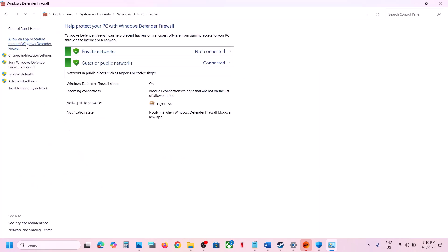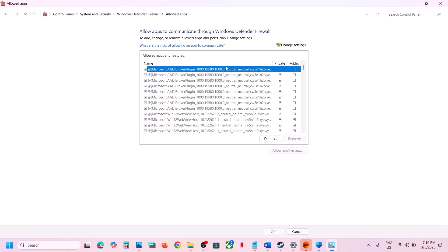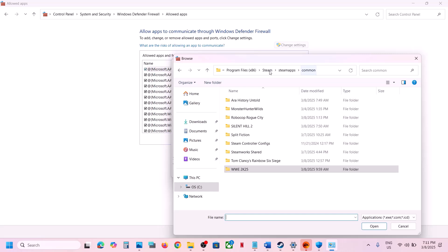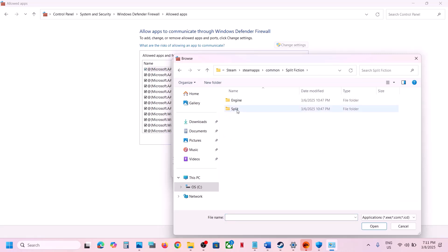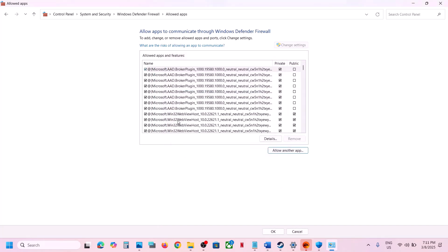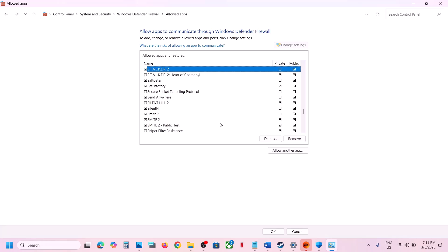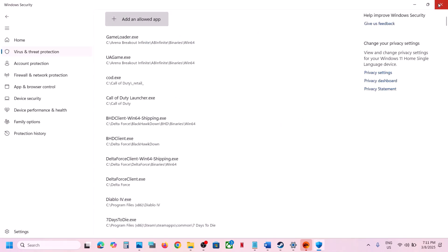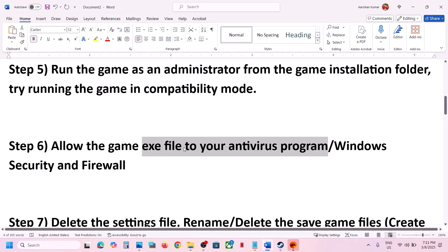Then open the Control Panel, go to System and Security > Windows Defender Firewall. Click on 'Allow an app or feature through Windows Defender Firewall,' click Change Settings, click Allow Another App, click Browse, go to the game installation folder, open the game folder, select the game exe file, click Open, and click Add. Once the game is added, launch the game and check.